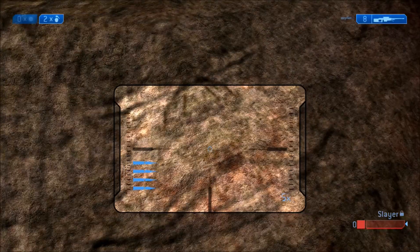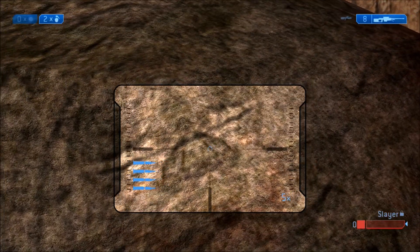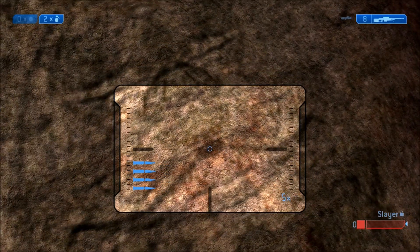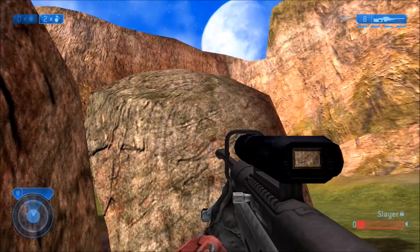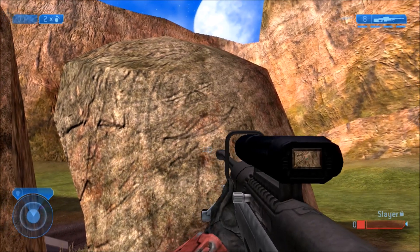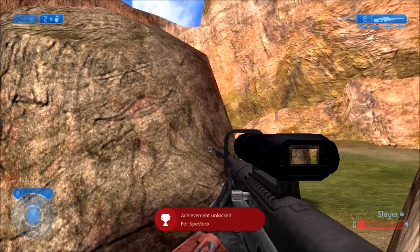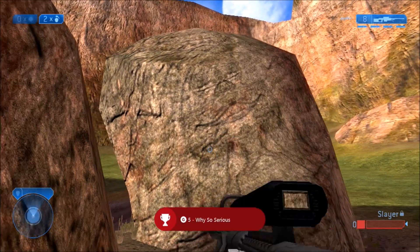The first achievement we are doing is by Red Base. As you can see, close to these three rocks there is one face on one of the rocks and it kind of looks really weird — it's got like a weird face, weird mouth, lips and stuff. You will soon get the achievement, 5 Gamerscore, Why So Serious — kind of like a little Joker reference there.